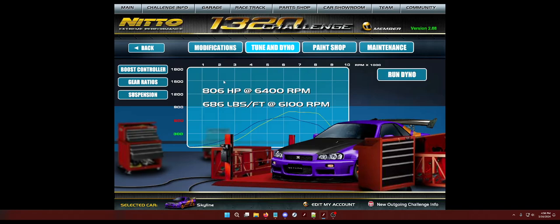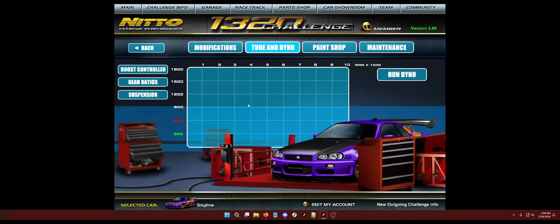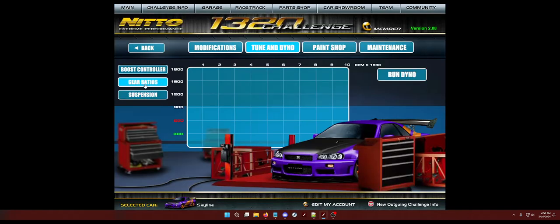Max HP on dyno is 806. Displayed HP is 939 — think of this as wheel horsepower — and then the other is crank. As far as boost, you know, 25 PSI. Set your ride height to whatever you want it to be. Gear ratios always play a major role in 1320 Challenge.